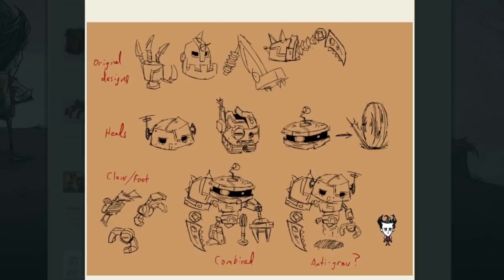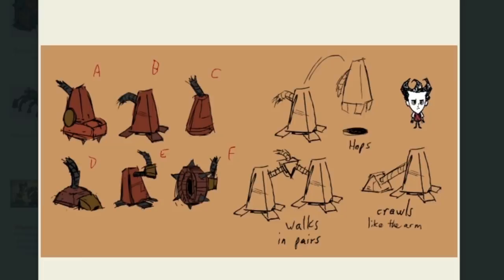Say hello to the early concepts of one of the biggest bads of Don't Starve — the Iron Hulk. For those who have played or seen Hamlet, you know the Hulk is in pieces and must be assembled to begin the fight, and it appears that concept was always in the plan. Legs, head, hands — you name it — there were different ideas for each. Most notably, an anti-gravity Hulk, which would have been nuts. As time progressed, they narrowed the possibilities and got down to business, determining what each piece would potentially do separately, let alone once assembled.